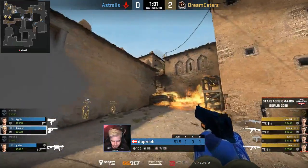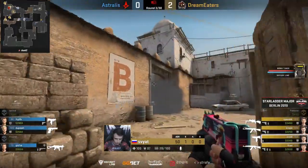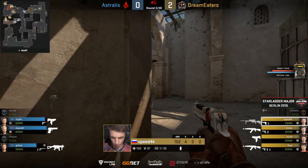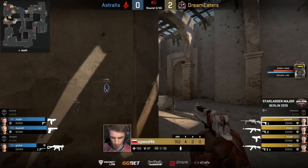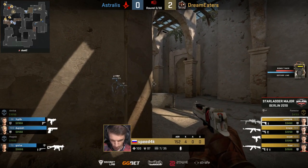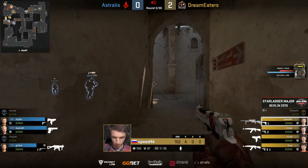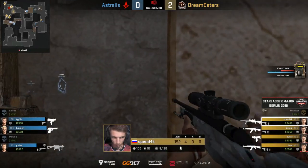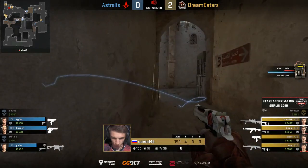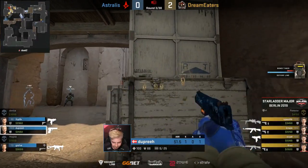It's a weird spot for Astralis in the sense that Zipex and Dupree might actually want to save because of the Kevlar. They don't have any utility at all to really get in there. Obviously they are buying next round. The fact that you're buying the following round does make the argument that you'll try to just go for it and get some damage in. But without utility, damage is pretty much impossible. So they're trying to control both exits. You can see two players in the tunnels, which is a more realistic point of defense. That might encourage Dream Eaters to go out of the doors towards CT spawn, where Astralis have rotated — three players.